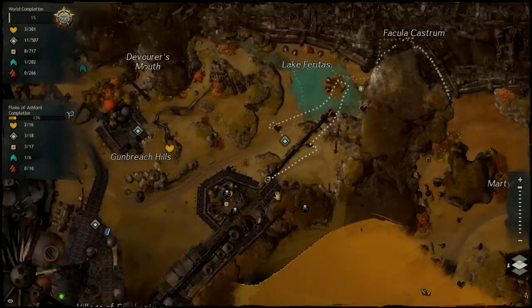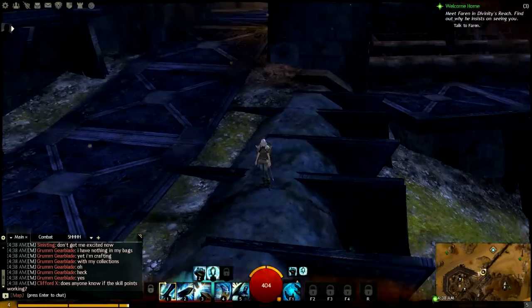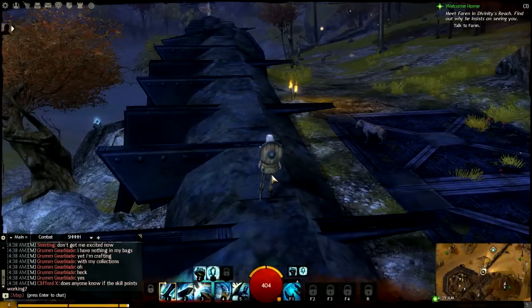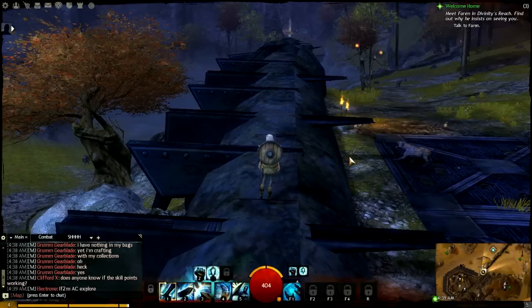Hello and welcome everyone to another Vista video. We are doing Plains of Ashford. I made an alt because I wanted to take a break from thieving. I made a guardian because they look really fun and flashy and I can use a bunch of different weapons. Something about the thief is that you can't really use that many different weapons and none of the attacks are really super flashy — no one notices you're there unless you're spinning around in circles with daggers going everywhere.